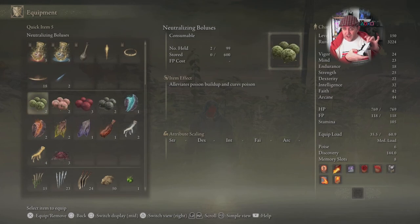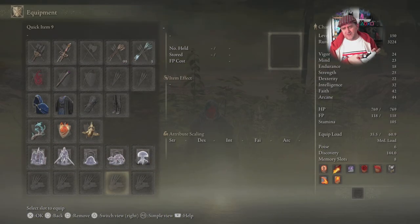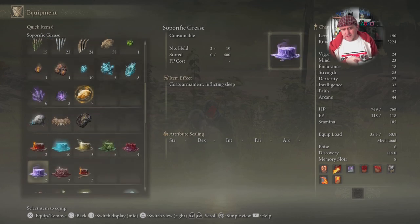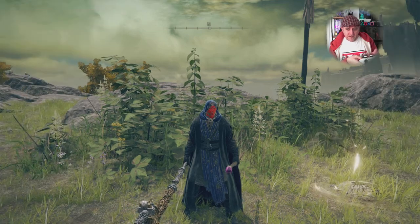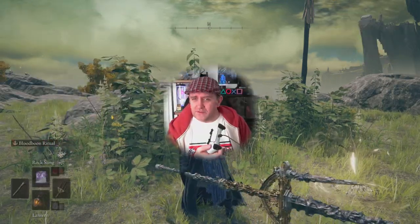I could swap it so I've got sorceries on up and incantations on down, maybe with just one ghost summon — because let's face it, how many of us use more than two ghost summons? I might use the mimic in some cases, and other times I just want a tanky ghost. So I might put my incantations on my down press.